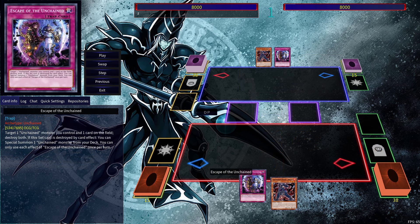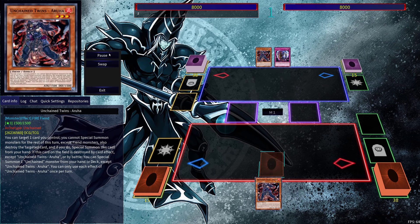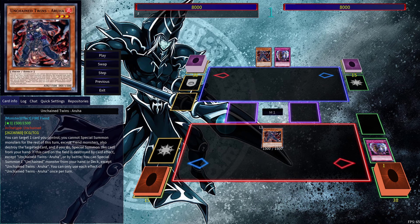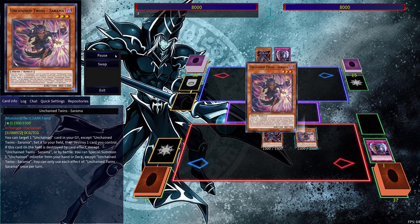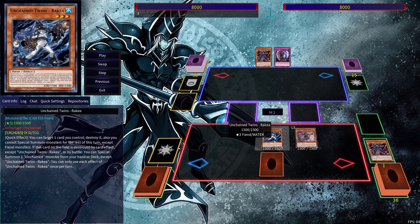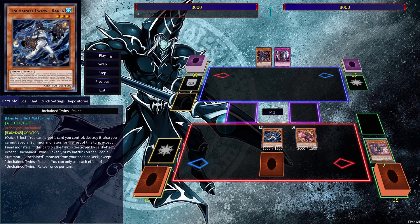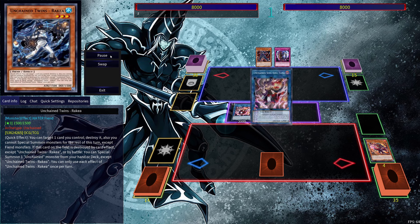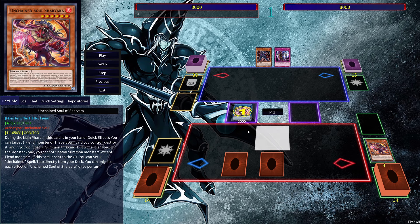The next combo uses an Unchained trap and Aruha. We're going to set our Unchained trap and pop it using Aruha's effect. Then we can use the trap's effect in order to get Surama, activate Surama's effect to bring out the trap and pop Aruha. Then we can activate Aruha's effect in order to get Rakea, and activate Rakea's effect which gives us the ability to pop a card on the field — in this case we're going to pop Surama.